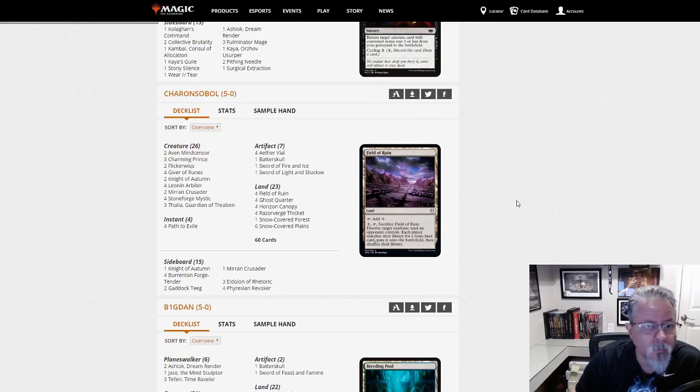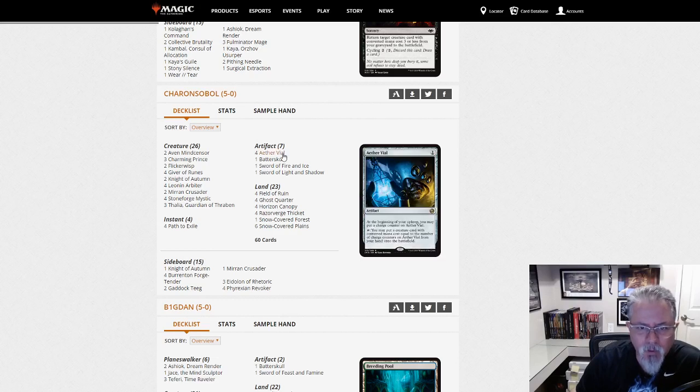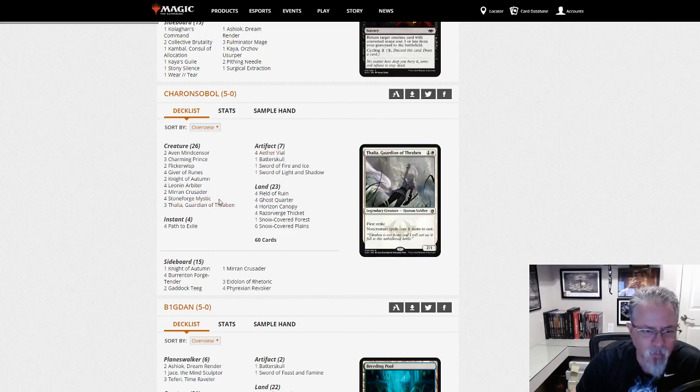Charansable with a Mono White Death and Taxes list — Stoneblade. Mono White Stoneblade, a little bit of taxing effects. Giver of Runes, Leonin Arbiter. Being a fan of Aether Vial decks — and if you know me on Twitter, you know my avatar is a rendition of myself as the character on Aether Vial, the original printing. I love this style of deck, and I did recently get my Secret Lair drop of Thalia, and I'm very happy with that.